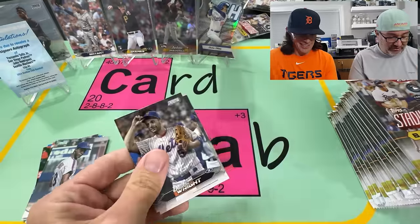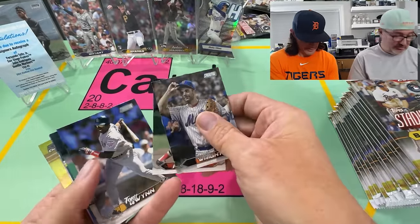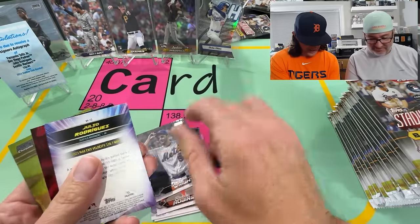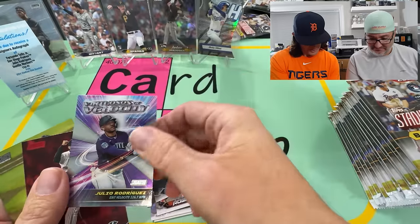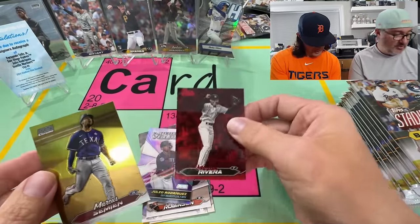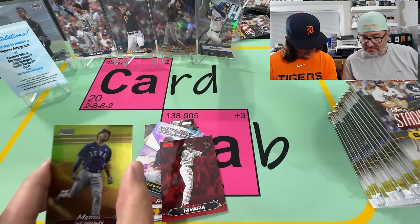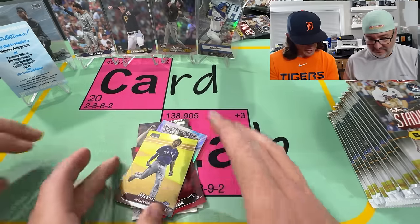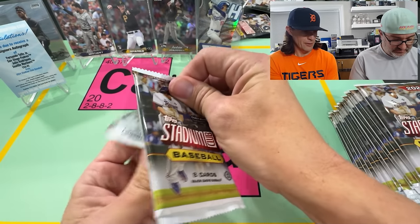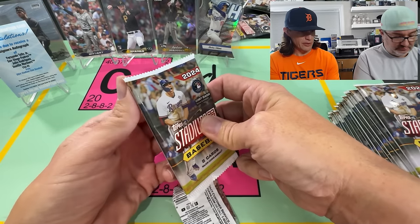He's this year's Levitore? I watched the Sapphire break where they got the image variation of him in two colors. J-Rod! He's the boy. That could be the minted — Marcus Simeon. That is probably the minted because that's what it looked like last year. Last year I pulled that Yachty.